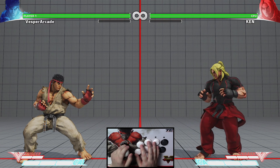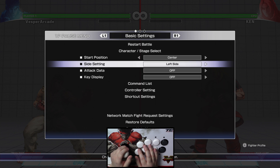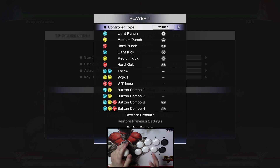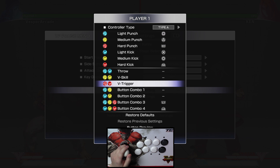For example, if I want to activate V-Trigger with a single button, I simply go to the controller settings and assign a macro under V-Trigger. In this case I'll use L1, which is on the far right side.